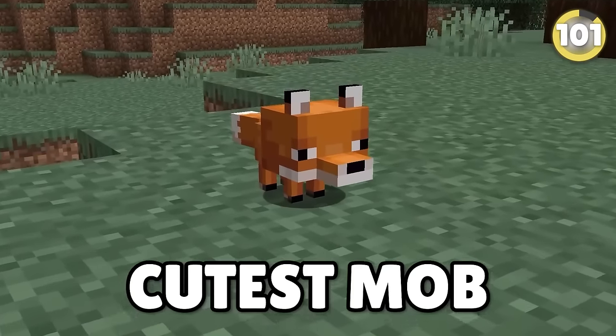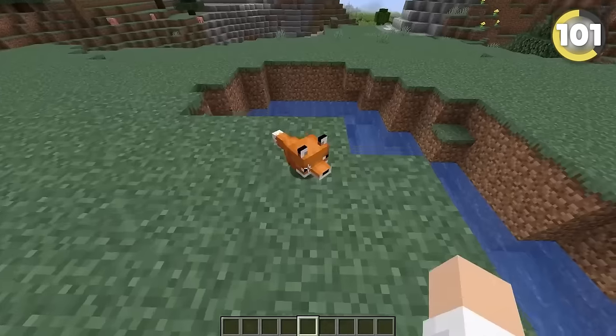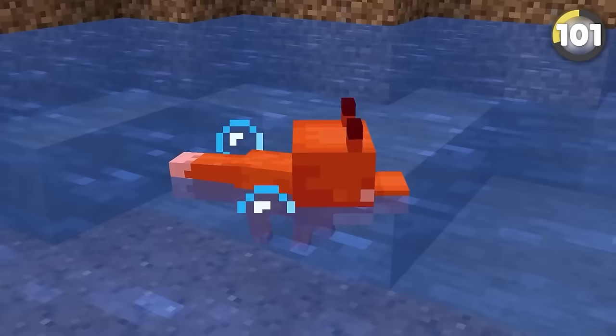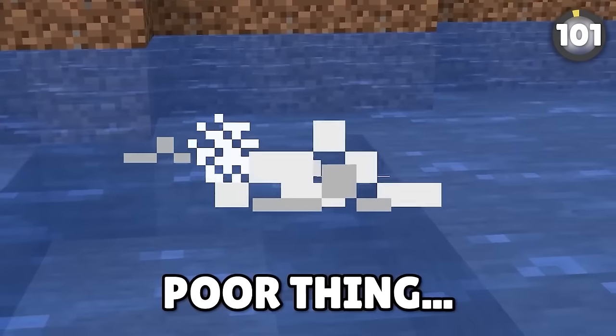Baby foxes might be the cutest mob in the entire game, which is why I'm sorry I have to show you this next fact. In some older versions they are so adorably tiny that if they find themselves in water, their mouth is actually underwater and they'll end up drowning. Poor thing.